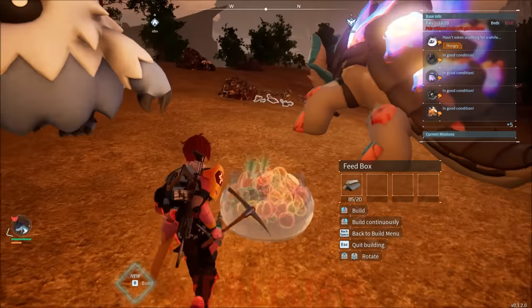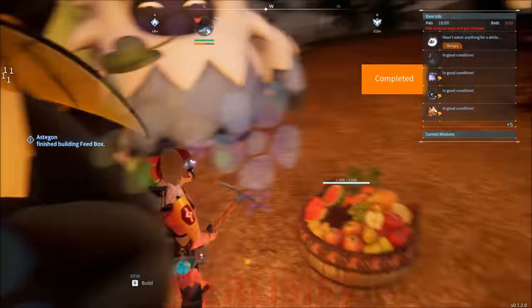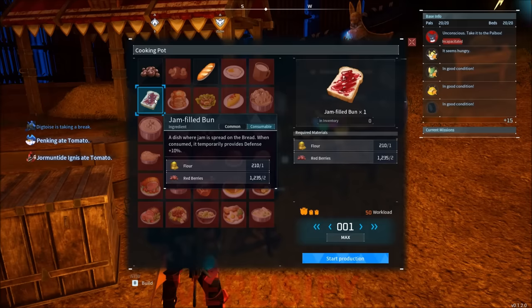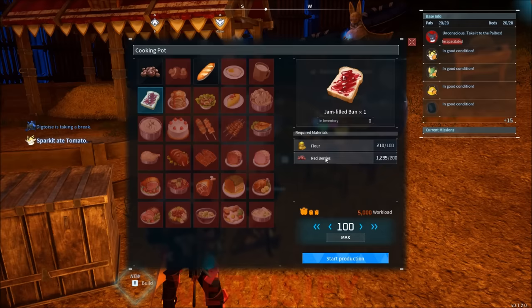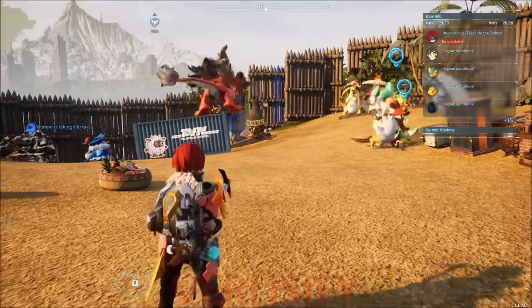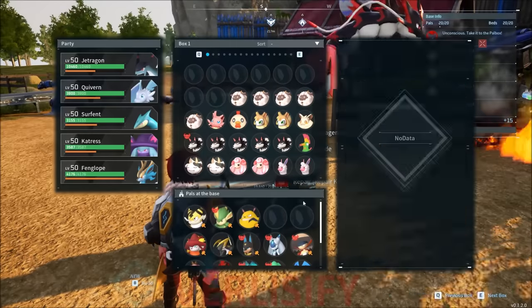Pals being hungry — not good. Which is why we also have to consider feed and other things, so let's go back to the other base and make it so this base can kind of take care of itself until we get all that set up. One thing I was thinking is that we can make an insane amount of jam-filled buns. 100 is fine — we're super duper positive on berry production. This should just last until we're good to go. Ragnahawk is getting that food cooking, and we need to shuffle some pals around because Anubis is the goat.